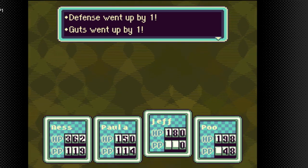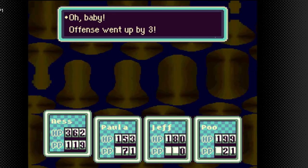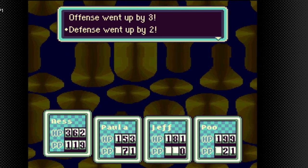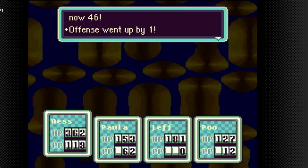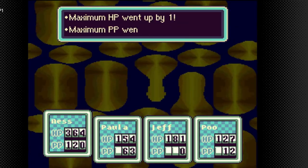All's now level 41, defense up by 1, max HP up by 2. Who's now level 40? Offense went up by 3, defensive went up by 1, luck went up by 2, max HP up by 1. Who's now level 31? Offense went by 3, defensive went by 2, luck went by 1, max HP up by 3. Ness is now level 46, offense up by 1, max HP up by 2, max PP up by 1. Paula is now level 42, speed up by 1, max HP up by 1, max PP up by 1.